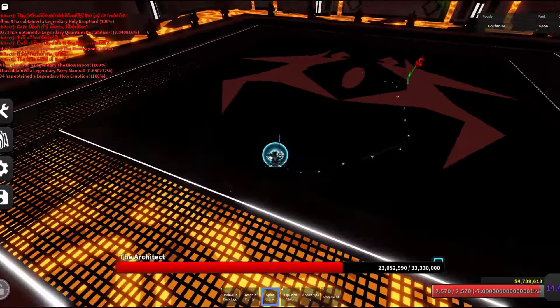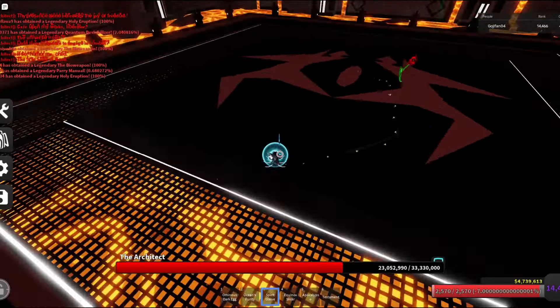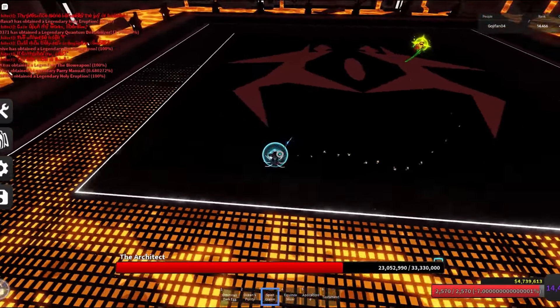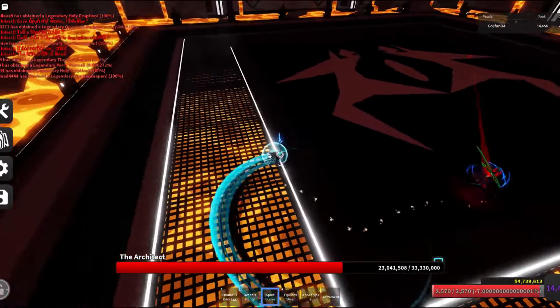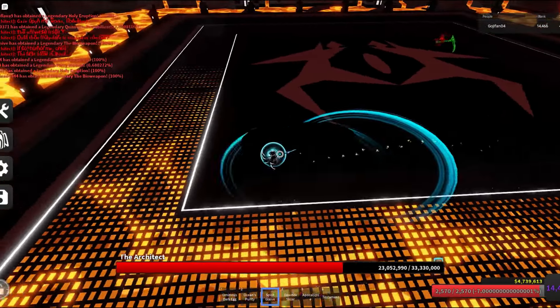This attack is the Lunge. Knacker will first perform an unparryable diagonal slash, then follow up with a dash swing. Although the dash swing is parryable, from my experience it's very wonky in phase 1 and it's hard to parry. It's best to dodge this attack rather than try to parry it, unless you're somehow good enough to parry it often. Be careful on this attack — Knacker tends to teleport on you rather than near you.